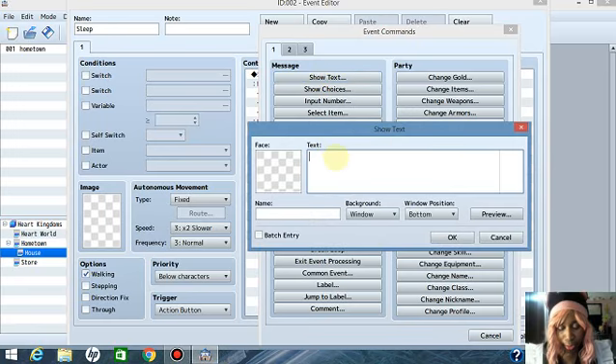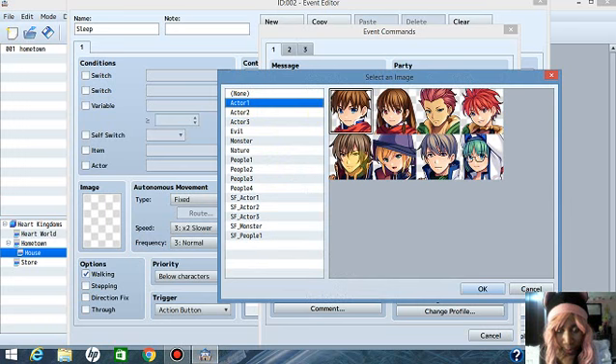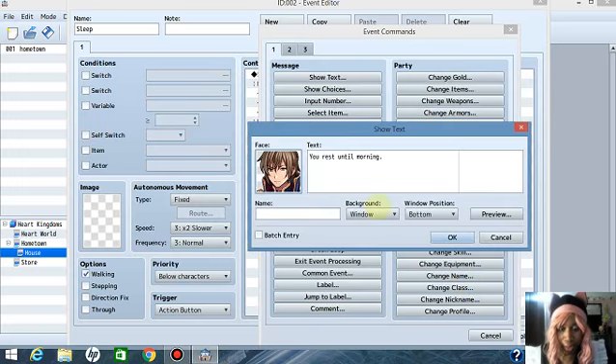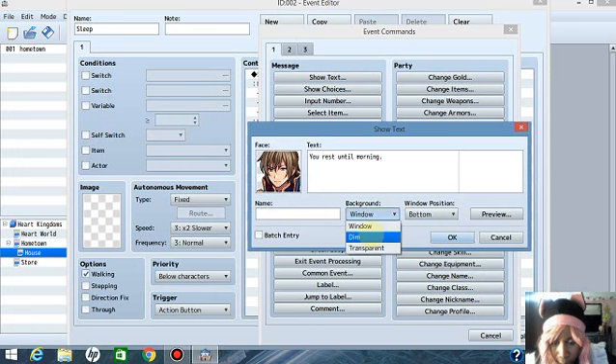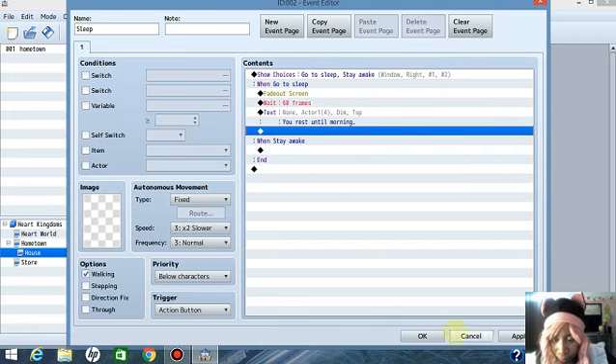Type in 'You rest until morning.' Left click on the face twice to bring up the character selector — click your character. Press OK. At the bottom where it says Background and Window Position, set Window to Top. Preview it to make sure it works — 'You rest until morning.' Good. Close and press OK.